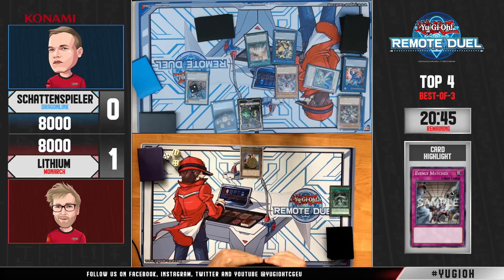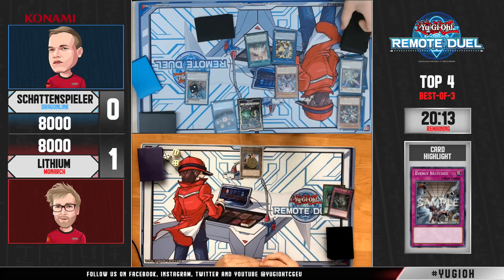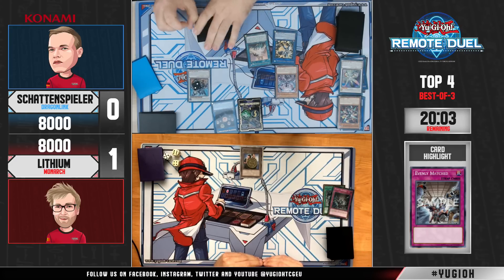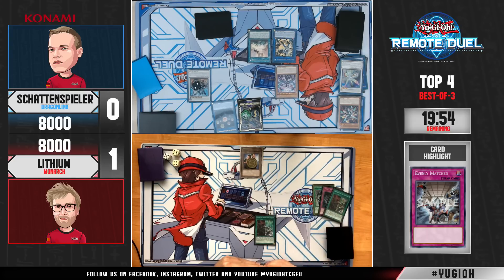The best way to do it is hope the Herald was not hit, then topdeck a Monarch spell and trap so you can use Pantheism and the double Evenly Matched to try and stay in this. As predicted, the first Evenly Matched comes down and it's going to be negated by Herald. Now we get to see why Schattenspieler is playing one copy of Sauravis — not only is it a hand trap that can protect your monsters, but you can search it once Herald hits the graveyard, since Herald allows you to search for a Ritual monster from the deck.